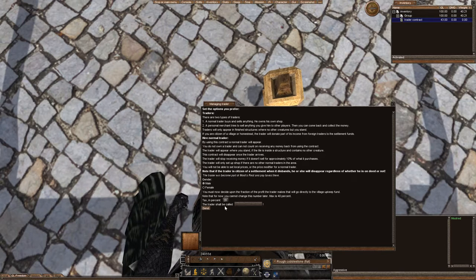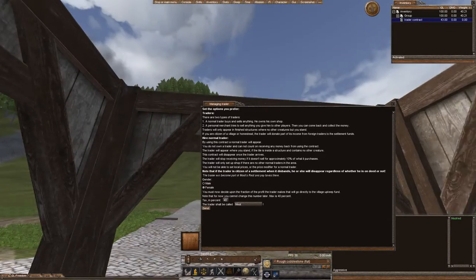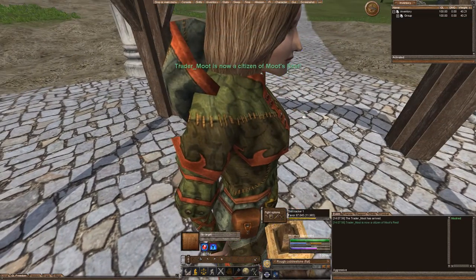Since it's just me and this is kind of a creative server, I'm going to put the taxes at the highest possible — you can change that later. I'm going to go ahead and name her Moot, and let's make it a female Trader. You want to be on the tile within the structure, you can't have any other characters or animals in the same tile. Put the name in, put the tax percent, and push send.